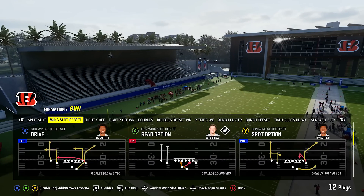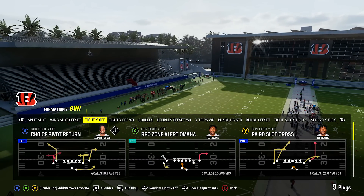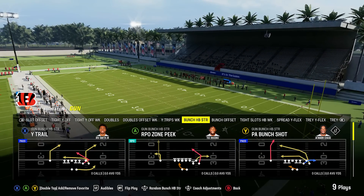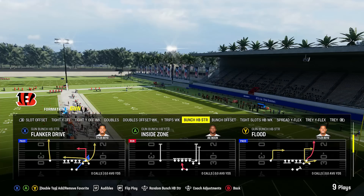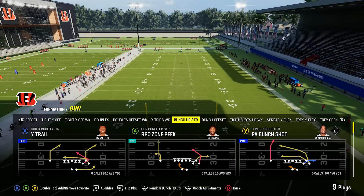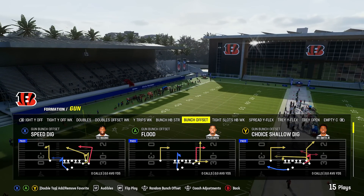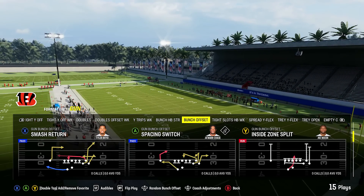Getting into the shotgun: there's split slot, wing slot offset, tight Y off — a formation I think will be underrated this year with plays like PA go slot cross — tight Y off weak, doubles, and wide trips. Then we get to the good part: gun bunch halfback strong, which is kind of underrated. It won't match the regular bunch, but it gets the job done. Then you've got bunch offset, which is essentially the regular bunch. Having both versions is always nice because you can audible between them. Using single back bunch nasty as a third audible option can be a big problem for defenses.